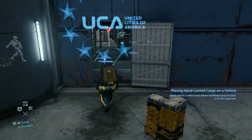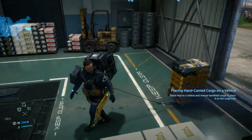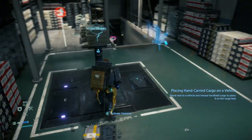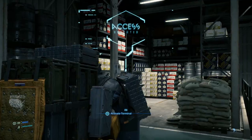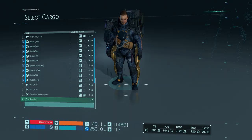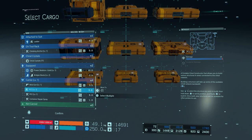Once you arrive at your destination you can either unload everything from the Cargo Carrier manually, or get near any terminal or vehicle and enter the Cargo menu for that specific destination and unload it directly without putting it on your back, which comes pretty handy and speeds up the process.